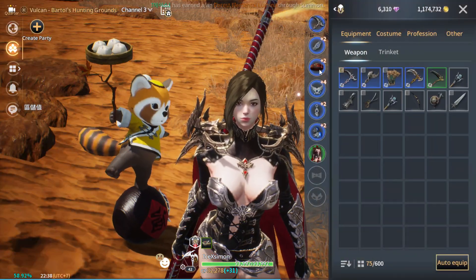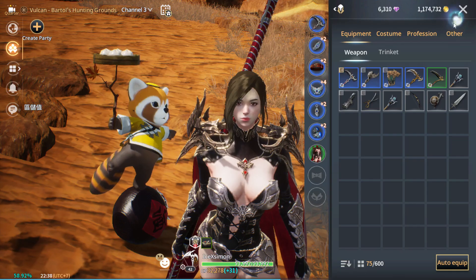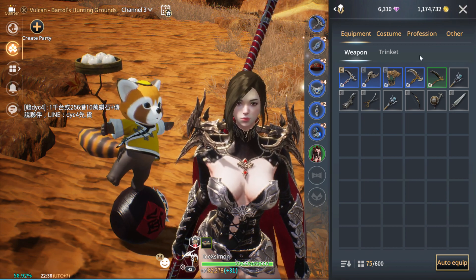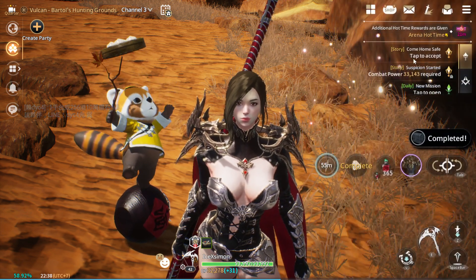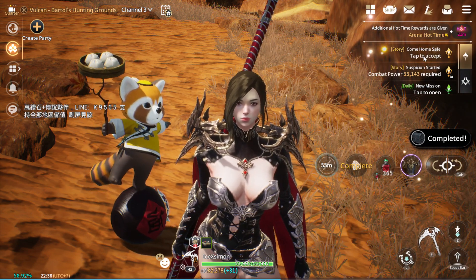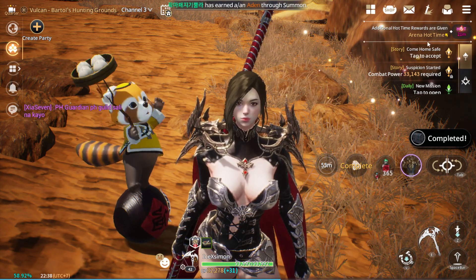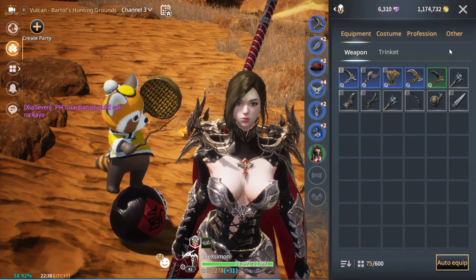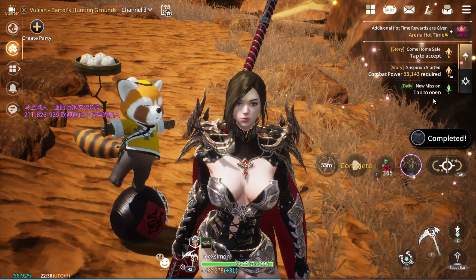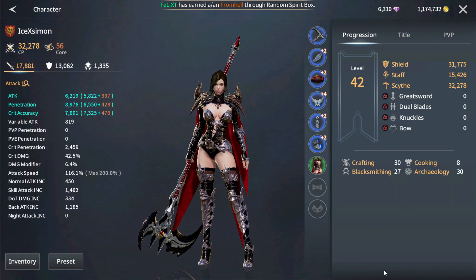If you have a normal accessory, you can use this method to increase your CP a little bit higher. For me I don't have purple gear, so you can use this method to unlock more story quests and then keep continuing to grow your CP. Just check if you still have normal accessories — if so, change to rare accessories. That's going to help you increase CP a lot. Bye bye!